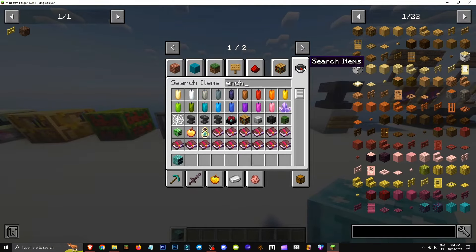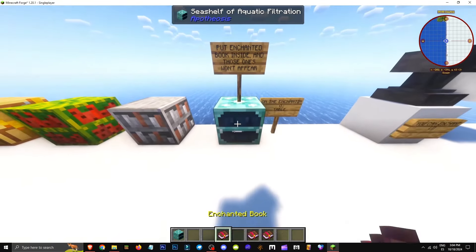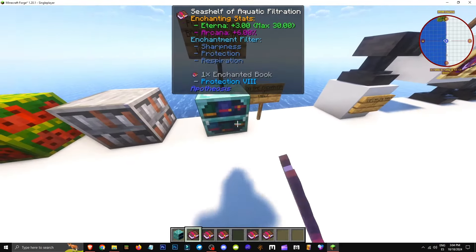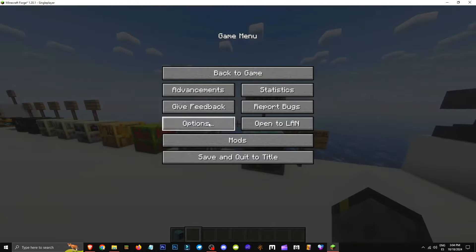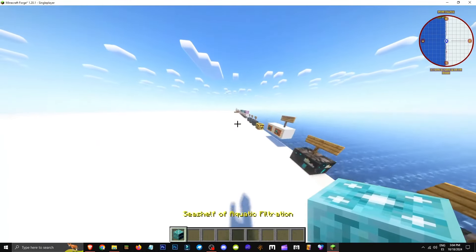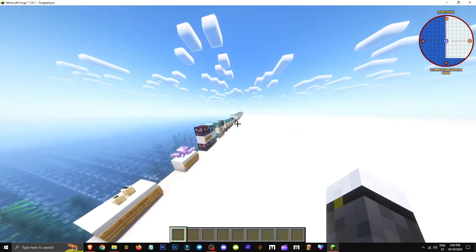How does aquatic filtration work? Basically, grab some enchanted books — for example, respiration and thorns — and place them inside. The books you put in here won't appear when enchanting on an enchanting table. This way, you avoid getting useless enchantments.